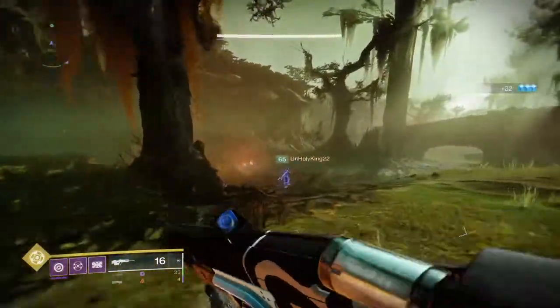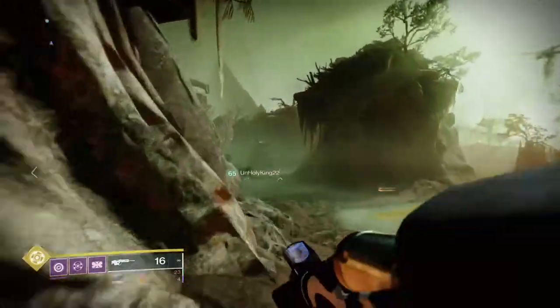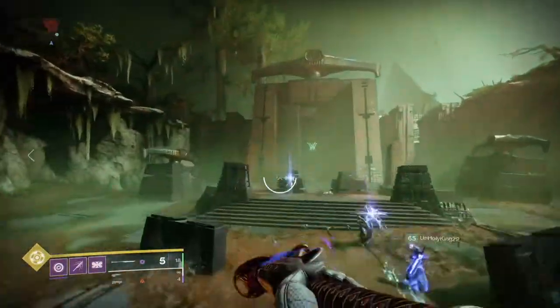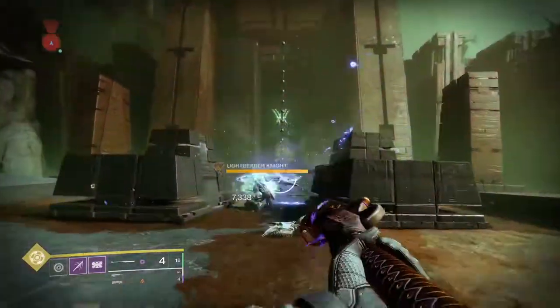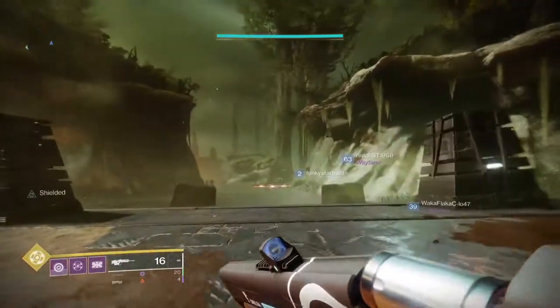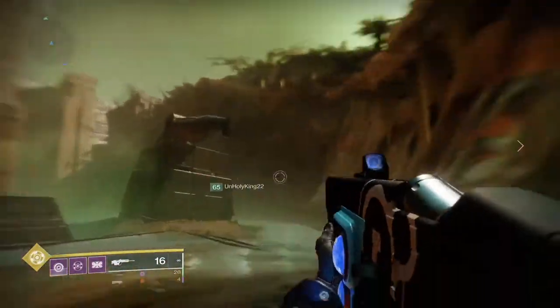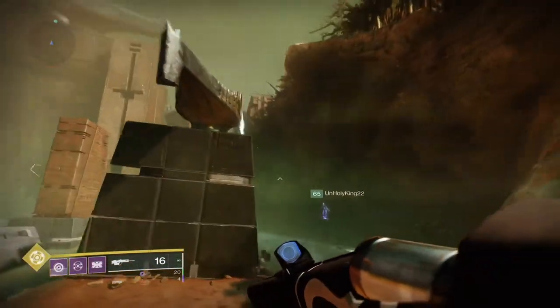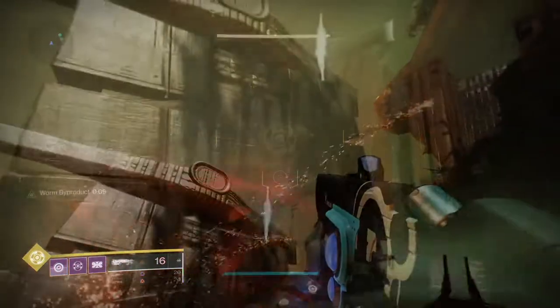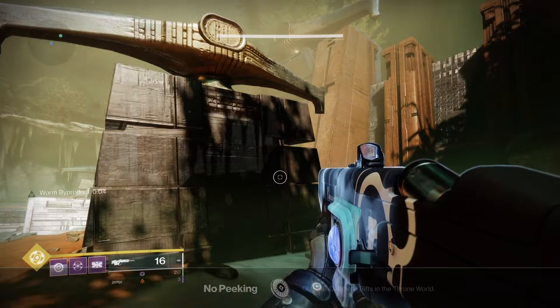Continuing in the Miasma, the next rift is right underneath the strike. You're going to encounter two light-bearing Hive — kill them. The piece is on the right-hand side, right on top of a little statue. Take the enemies out to make your life easier, then come over to the right, use your Parasite, shoot it, and you're on to the next one.